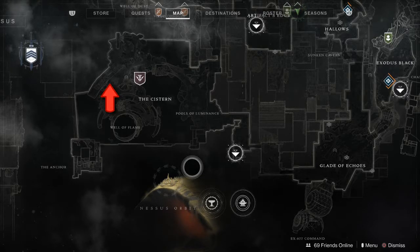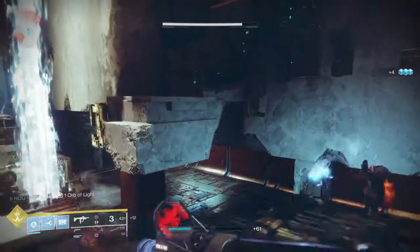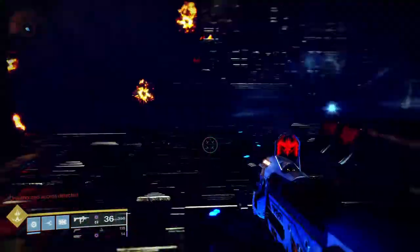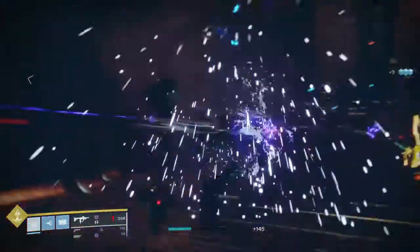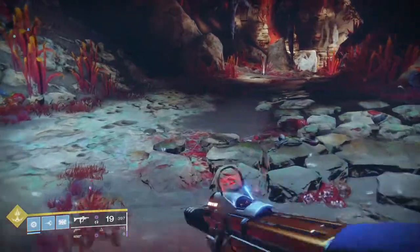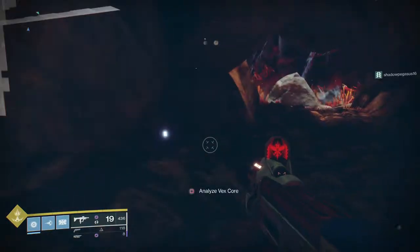The second one is in the Cistern in the lost sector called the Conflux. Again, take this path to the hidden space. Once that's done, the third one is in the lost sector in the Tangle called Ancient Haunt. Kill all the enemies and take this path. Once you've analyzed the construct, the first step should be complete and the second step called Defragmentation should drop.